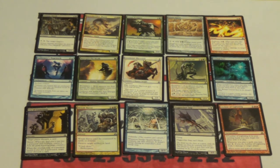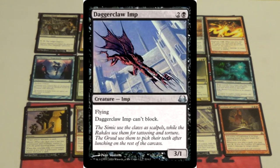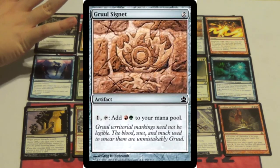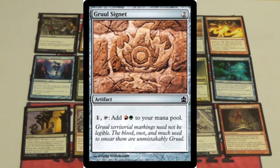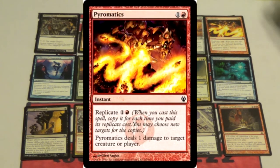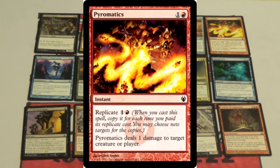I feel like this is a really deep red-green pack. It is. That being said, I would take the Dagger Claw Imp. It's a three-mana, three-one flyer that can't block. If not the Imp, do you have any shout-outs to anything? I think we both agree Signet is a definite shout-out — absolutely. The Gruul Signet. The Red Instant here with Replicate is not bad. It's a removal spell — it's really bad removal, but it's a removal spell.